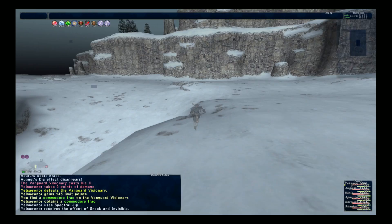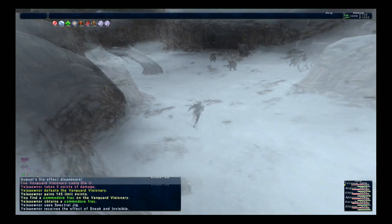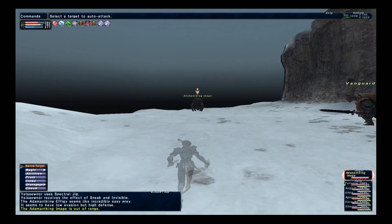Once that is taken out, go ahead and head down the ramp. From the bottom of the ramp, just continue heading east until you get up to the cliff. You should find the Adam and King image, which is the turtle time extension. Go ahead and take that out and you'll have four out of the five time extensions out of the way.